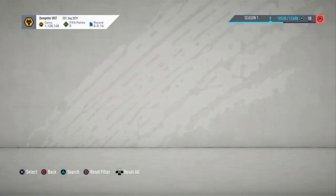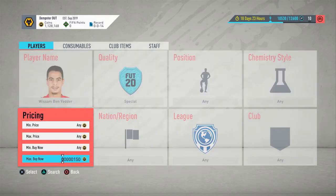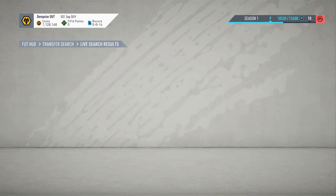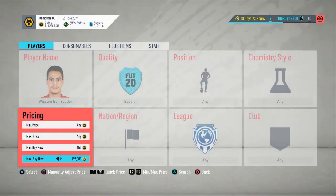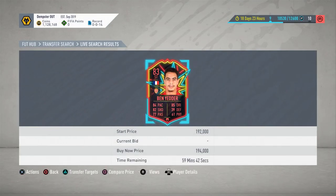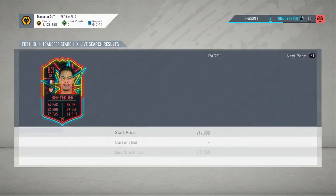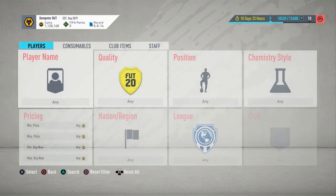Ben Yedder has absolutely rocketed in price, of course. He did score two goals today so he's guaranteed an inform, but you could now go and invest in his normal card. If you found his normal card on the market and held onto it — I know for a fact he was around 16-17k earlier.